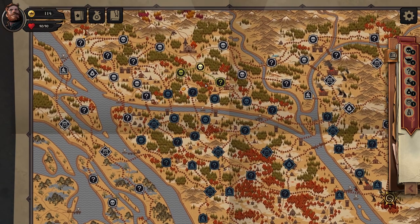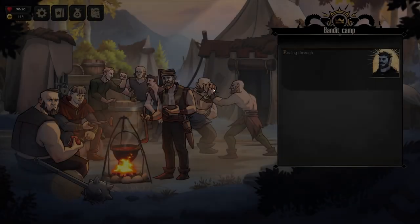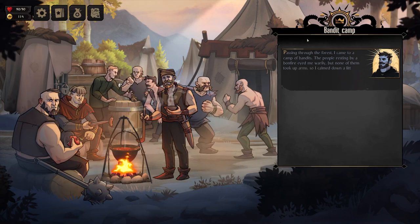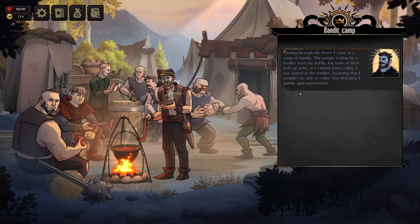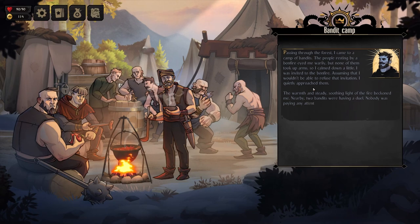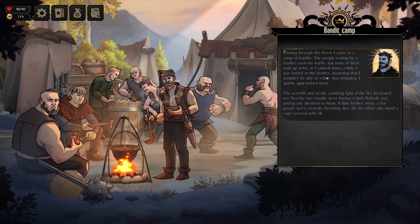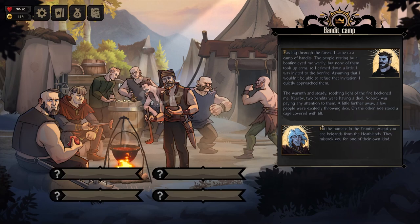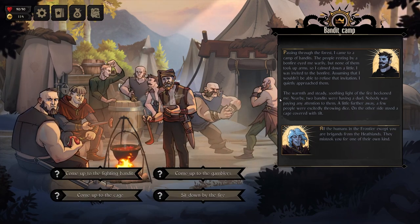Unknown event — let's go here. I'm guessing as we die and come back, we'll know what this event is. Passing through the forest, came across a group of bandits. They took up arms, then calmed down and invited me to the bonfire — it was warm. All humans in the frontier except you are brigands from the heathland; they mistook you for one of their own.